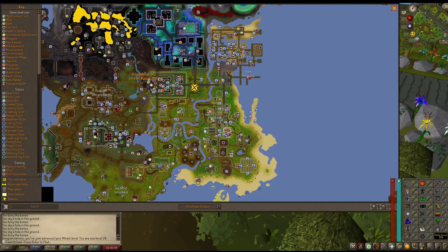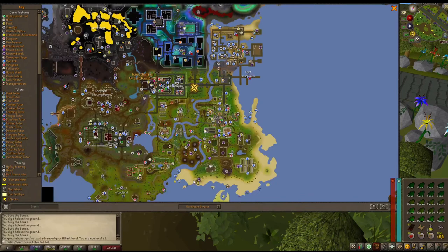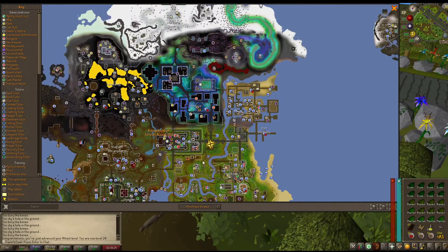When I look at Hasidious, it unlocks woodcutting, firemaking, and fletching as well. But it also unlocks construction, which is really important. It unlocks farming — and as you can see in my inventory, I would really like a Leprechaun to be able to note these herbs and not lose them. It also gives us a better spot to cook, we get the Forthos dungeon, the spinning wheel, and we'll be able to unlock range training. Overall, I think Hasidious is going to be a better second region. We'll be able to get to 400 total level a lot quicker than if we went with Arcadius.